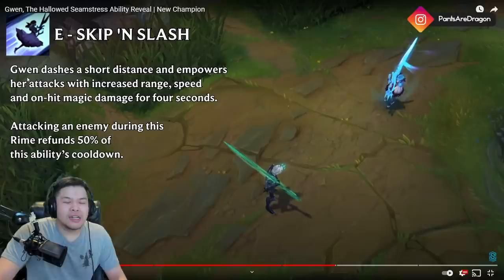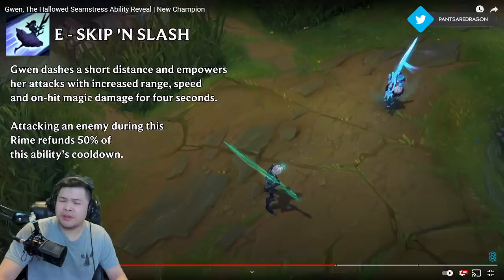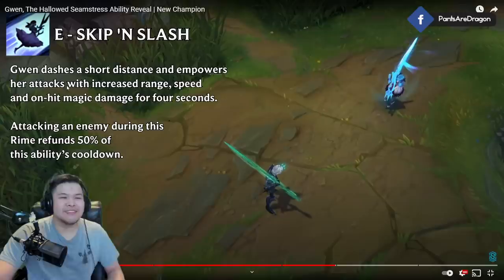This is Samira 2.0. Gwen dashes a short distance and empowers her attacks with increased range, speed, and on-hit magic damage for four seconds. Attacking an enemy during this time refunds 50% of this ability's cooldown, so she can just constantly dash. I'm thinking you just go Grasp on her, maybe Lethal Tempo, with a mix of attack speed as well as tank. Stridebreaker or Drinker maybe, but that gives AD...